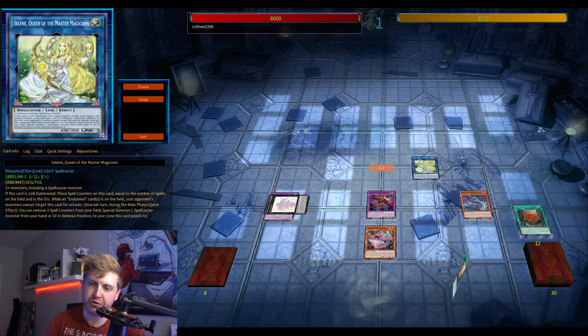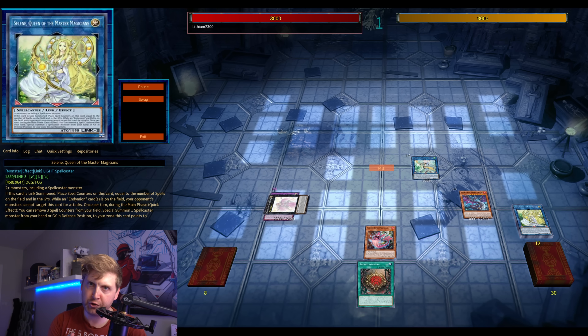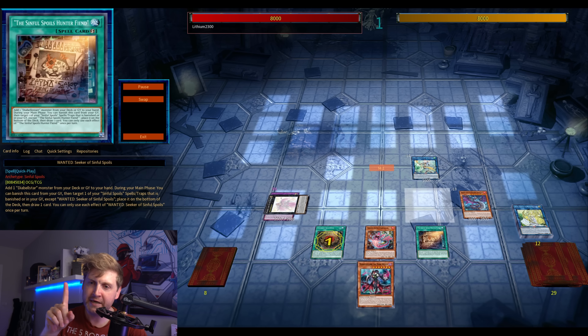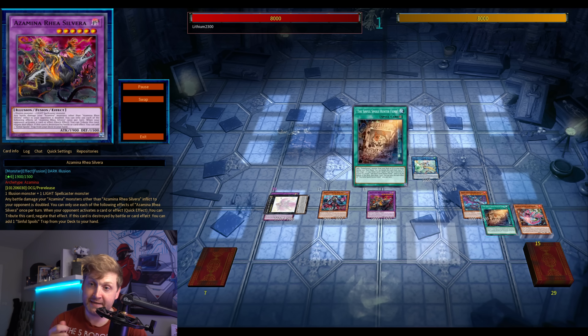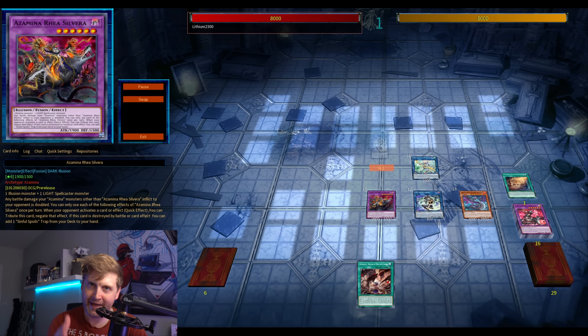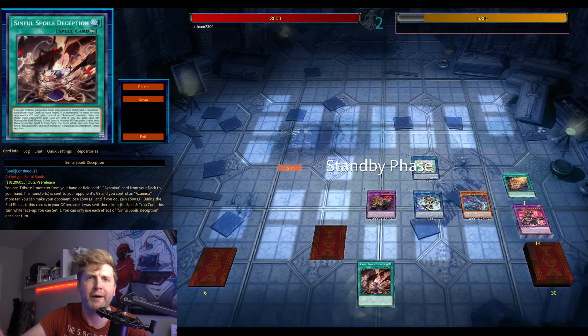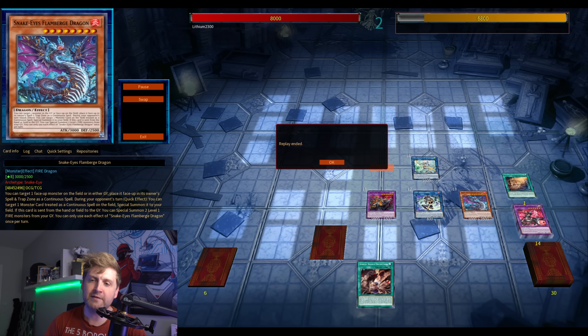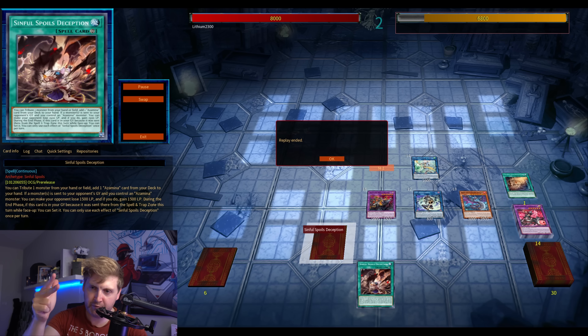Go for the searcher first, search Wanted — a one-of in the OCG by the way. Because of Sacred Azamina, the fusion spell lets you use materials from hand or field. So you can activate the fusion spell, chain Wanted, and then use Wanted as a cost — as a fusion summon requirement. Insane.